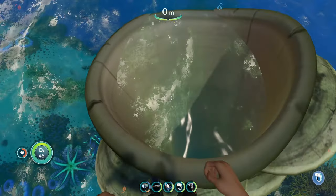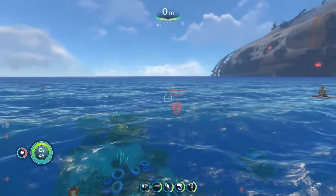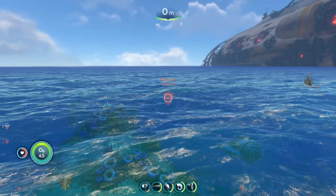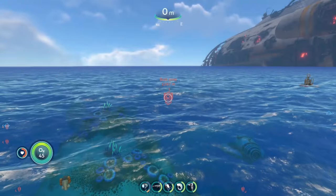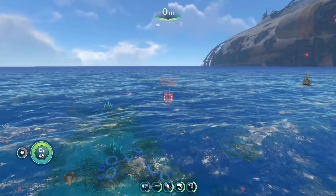All right, so we've reached our first location. We are going to start from the Giant's Fold to the six o'clock position out of the water, and from here we are going to head about two and a half notches to the right of northeast until we reach the Bulb Zone.